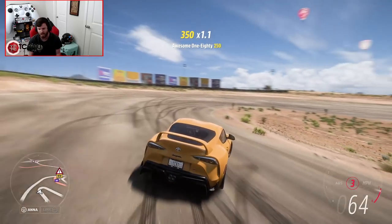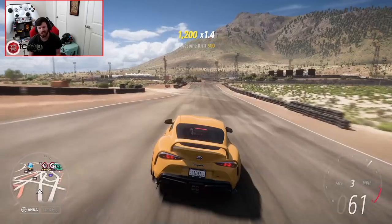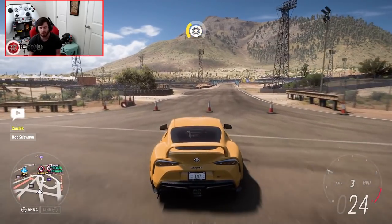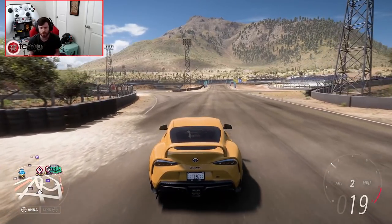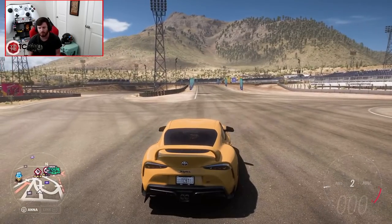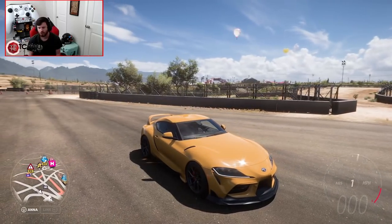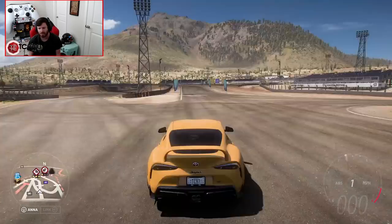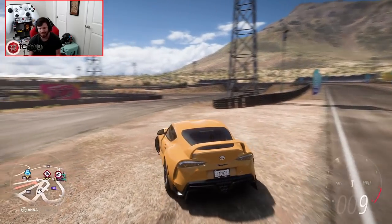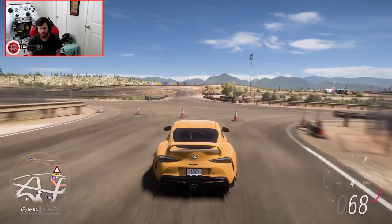Once again, with no e-brake — just using the front brakes and a combination of throttle — you don't need the e-brake. The e-brake I would normally use for either entries or to sometimes adjust the car in the middle of a high-speed drift. One of the reasons I use manual with clutch is so that you can use the handbrake and the clutch at the same time. You press both of them simultaneously, and that way you'll be able to free-rev the engine while holding onto the handbrake. Whereas if you grab the handbrake by itself, you'll stall the engine out and it will have to restart, which breaks up the flow of your drift.